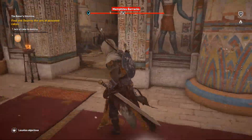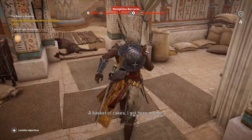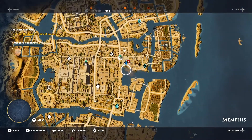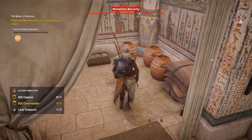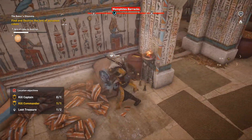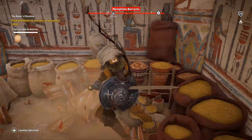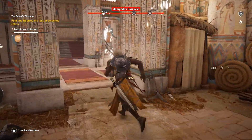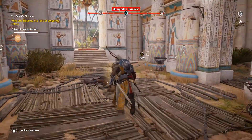Once you've dealt with the enemies, take out the poison cakes. Overall there are about seven — the first cluster has five. We've got three right there and two right here. I don't think the locations are randomized, but if so, let me know in the comments below. Now we're moving more towards the front of the barracks.